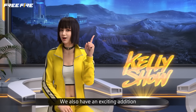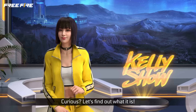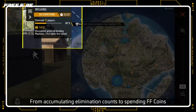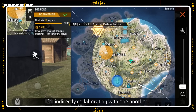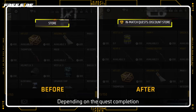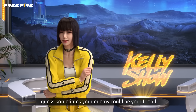We also have an exciting addition to Battle Royale matches that will get you and your enemies working together! Each Battle Royale match will now have a quest, which is visible to all players in the match. From accumulating elimination counts to spending FF points, all 50 survivors will be rewarded for indirectly collaborating with one another! Quests vary from match to match, and depending on quest completion, an event will take place — it could be perks like a sale at vending machines! I guess sometimes your enemy could be your friend!